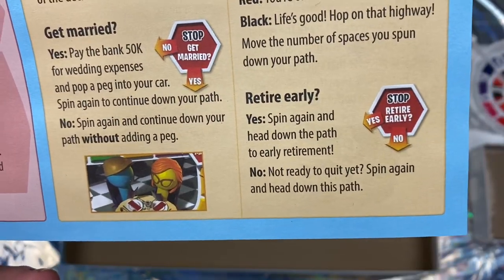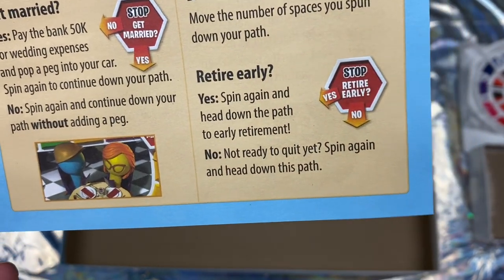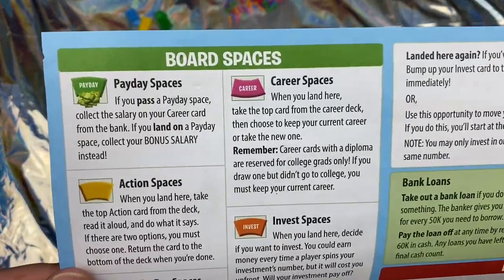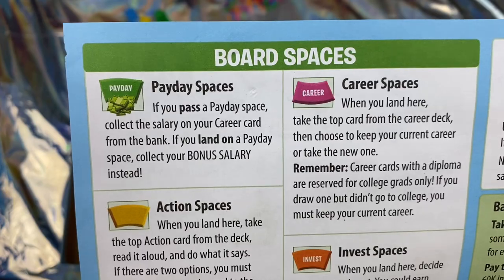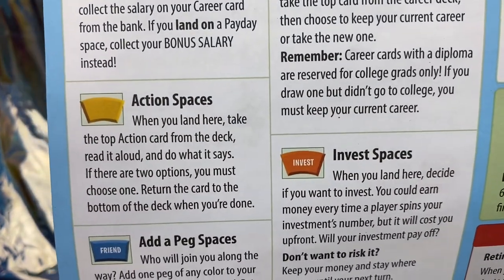Retire early — yes, spin again and head down the path to early retirement. No — not ready to quit yet, spin again and head down this path. Here we've got the board spaces: on a payday space, if you pass a payday space, collect the salary on your career card from the bank. If you land on a payday space, collect your bonus salary instead.